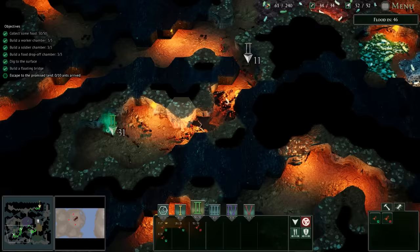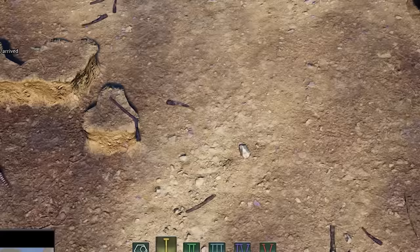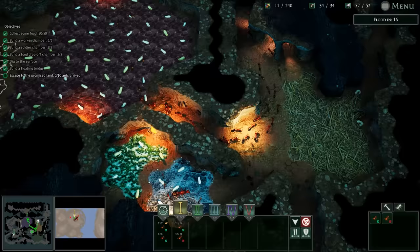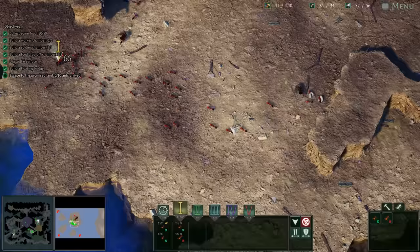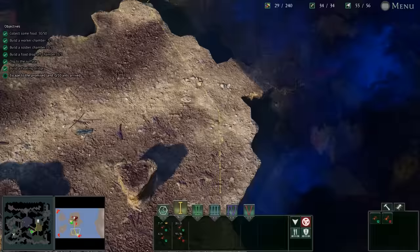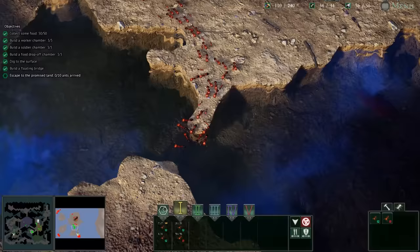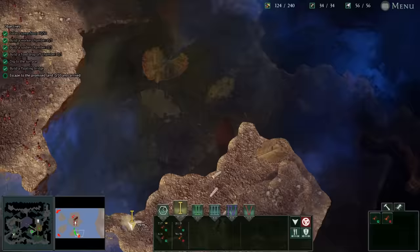We've secured our subterranean realm and we've got all the food that's probably down here. I think we should control everybody in a giant group — I want to see if workers can join in too — and we are going to destroy everything up here. They have a very interesting color when going over this purple stuff. Here we go — we're fighting everything we can. They will have to build two bridges.